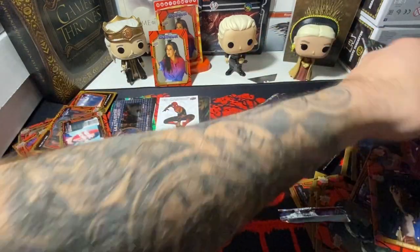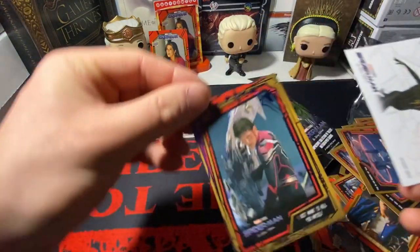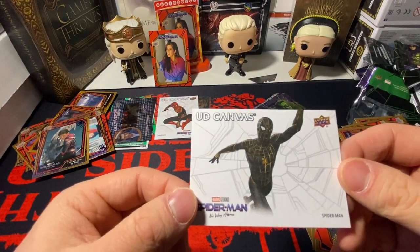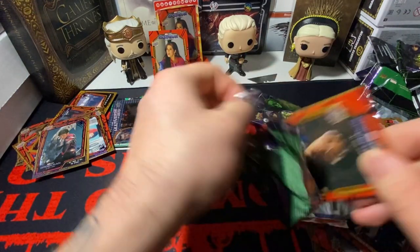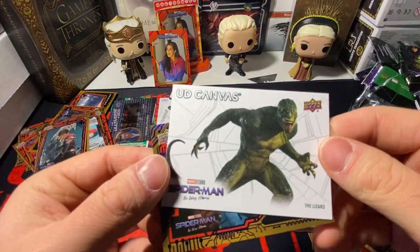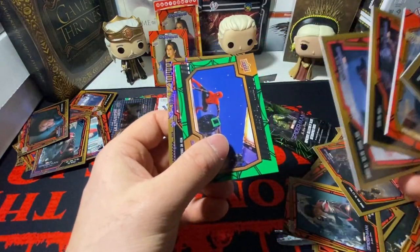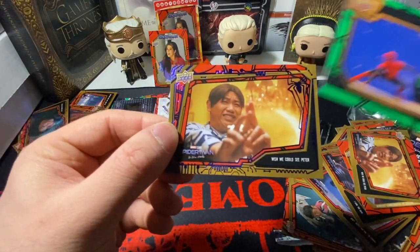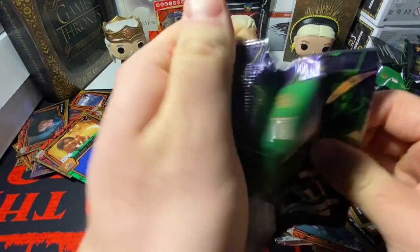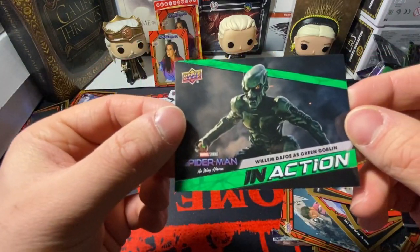Still haven't gotten a canvas card I really wanted. All the canvases are on this side. We got the Lizard canvas — that's nice. We got a blue insert. Next pack: base, base, base, base — we got a behind-the-scenes and a blue Ned card. Two more packs — we're zooming through this now. We got a blue Doctor Strange and an inaction Willem Dafoe.